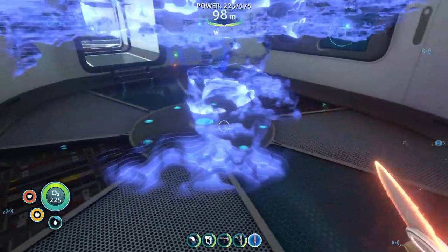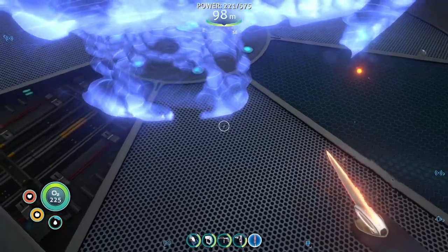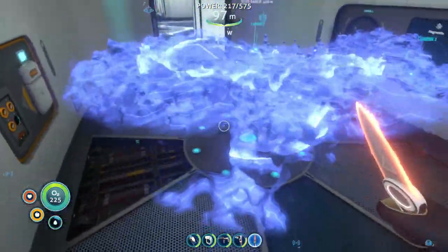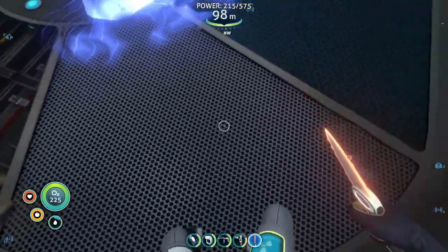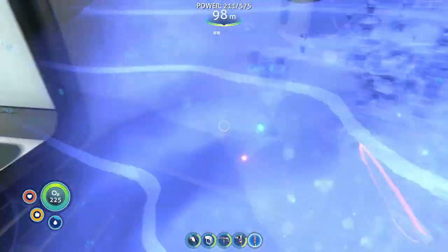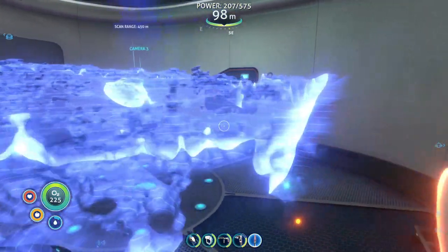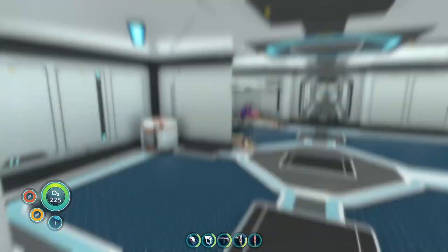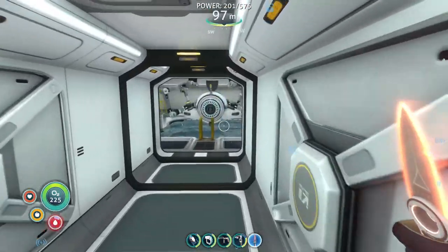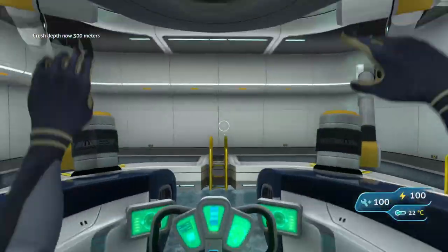I essentially have the entirety of the mushroom biome except where the Degasi base is over by the Aurora. There's an entrance over here apparently towards the rear of the Aurora. We're cut off there — I even got magnetite down in there. What we could do is pull up camera two on the map, slap the depth module inside the seamoth, and now we just go.